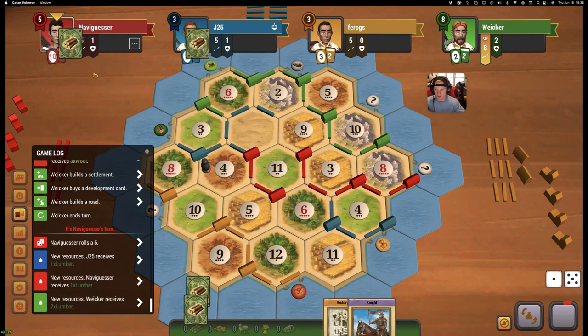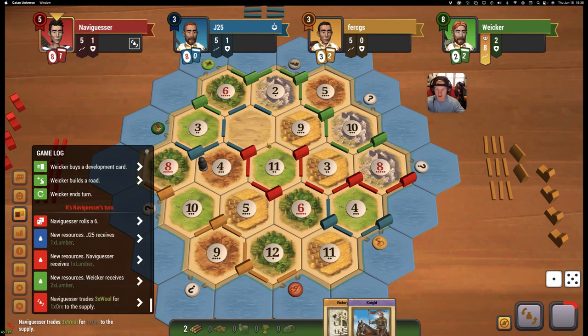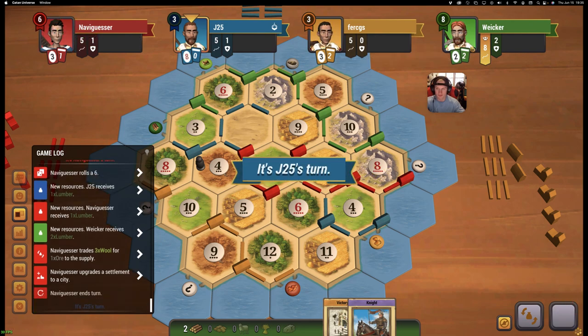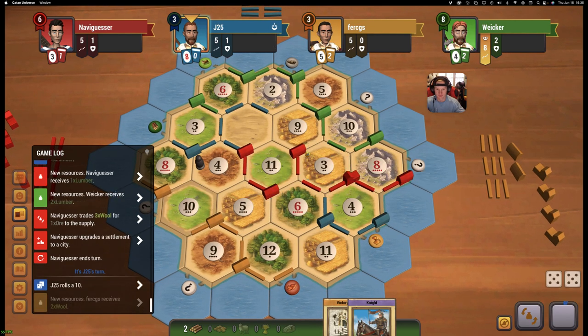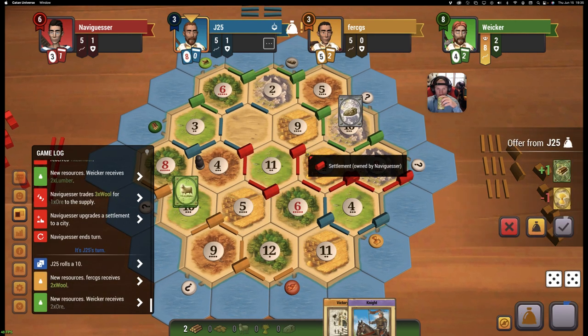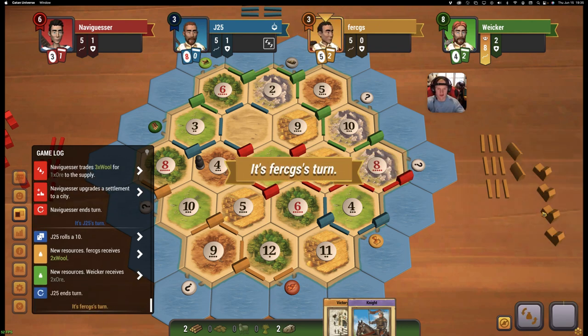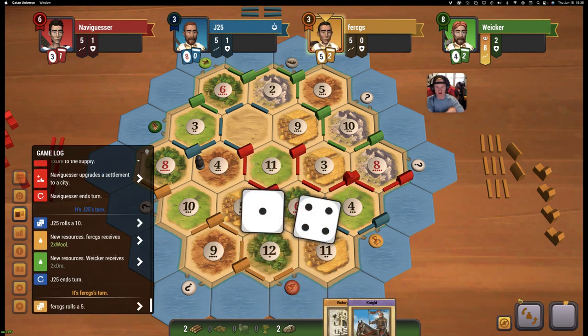That should be game next turn. His only hope is if he buys a dev and flips a knight, which I don't think is even a knight because he would have used it before. He trades in for ore — yes, this is going to be game next turn. It's going to be 10-6-3-3. We'll just accept all the trades we can so that no one else can do it. And that's it — solid game from us, great showing.